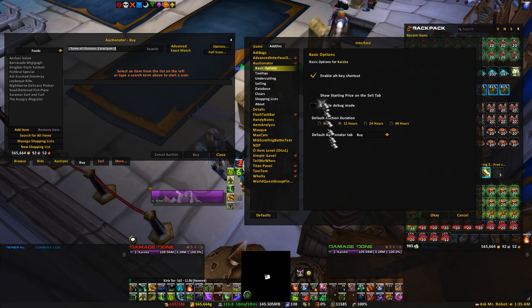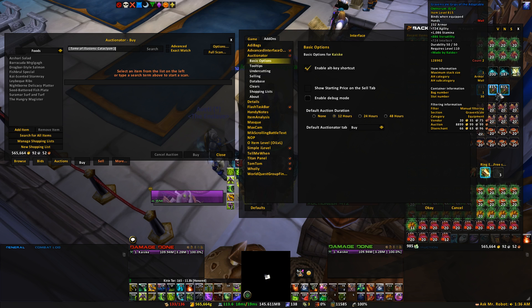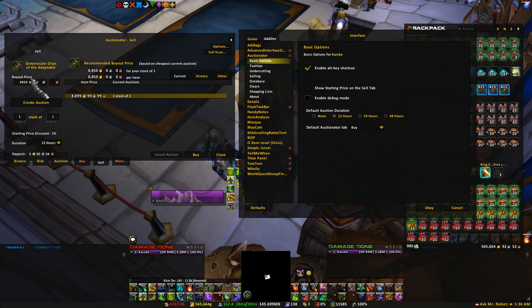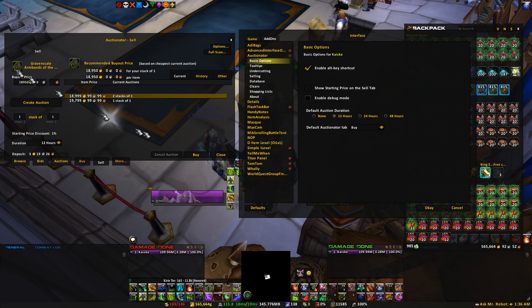The first thing you look at here in the basic options is Enable Alt Key shortcut. This is very useful. What it does is you're able to utilize the Alt key in tandem with the right mouse button. So if you hold down the Alt button and right-click any item in your bags at the Auction House, it'll automatically put it into the Sell tab and price it accordingly. It makes it a little bit easier instead of having to click the item, drag it, and drop it.